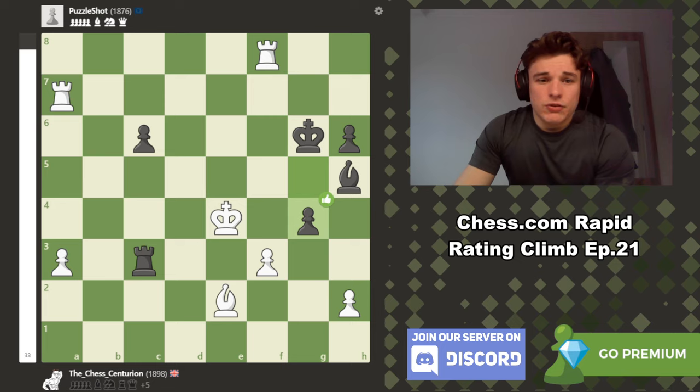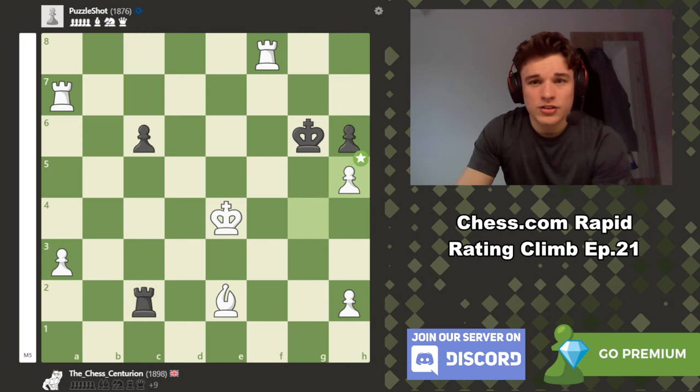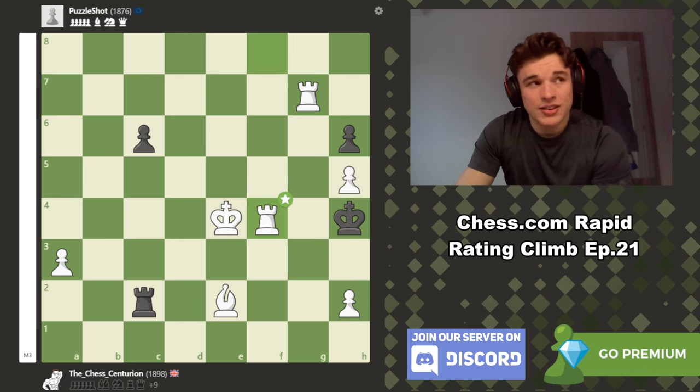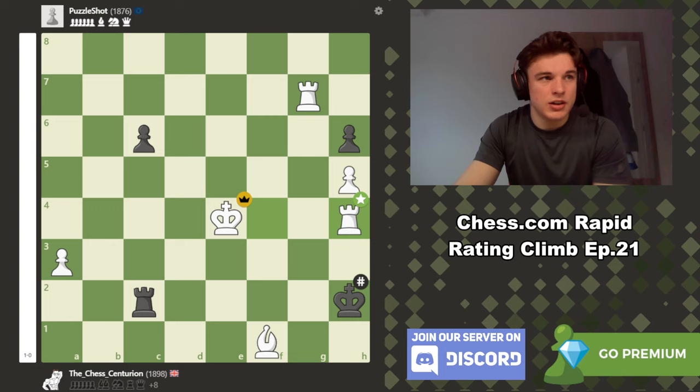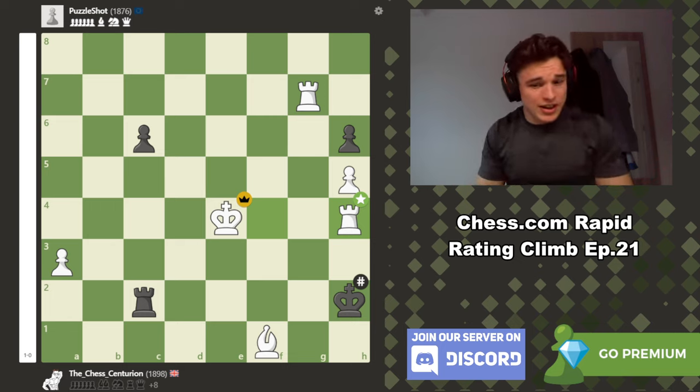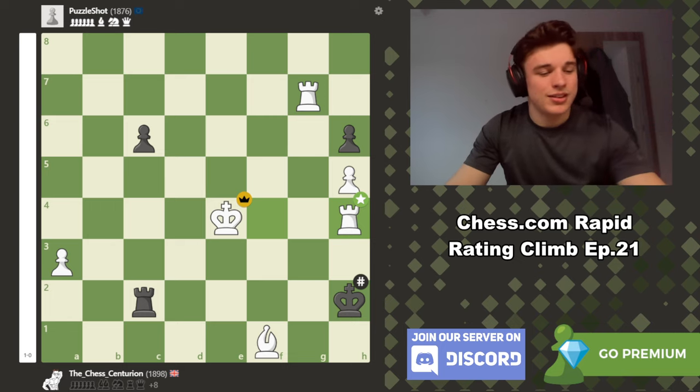We do find the mate in 6. Did I know it was mate in 6? No. But I was just playing the most logical checks in order to force the King to the edge of the board and potentially mate him, which materialised. So that's the game. If you made it to the end of the video, thank you very much for watching, and I will see you in the next one.